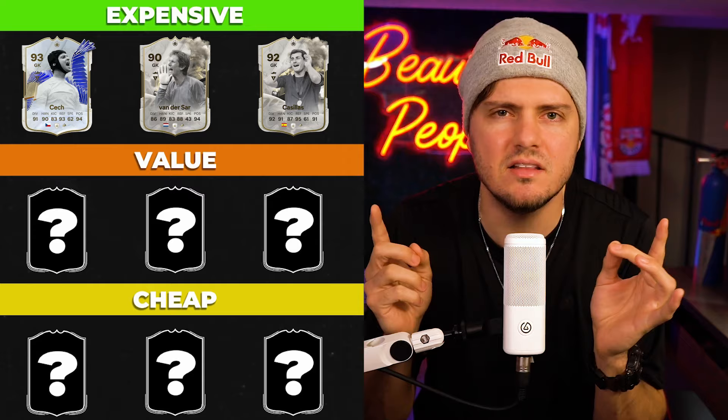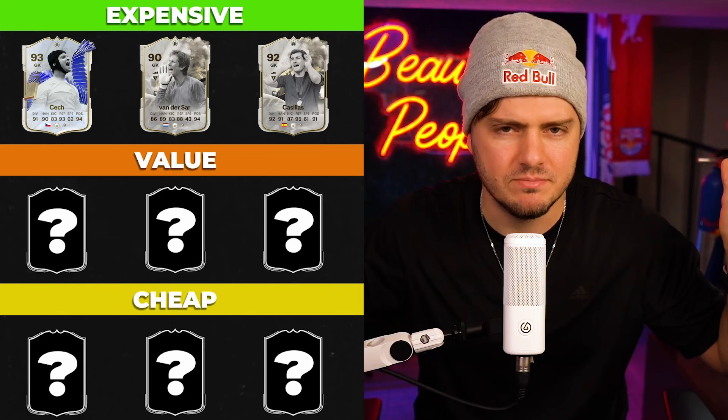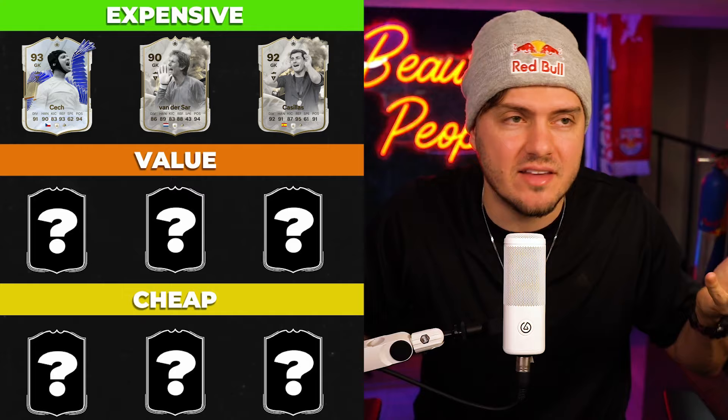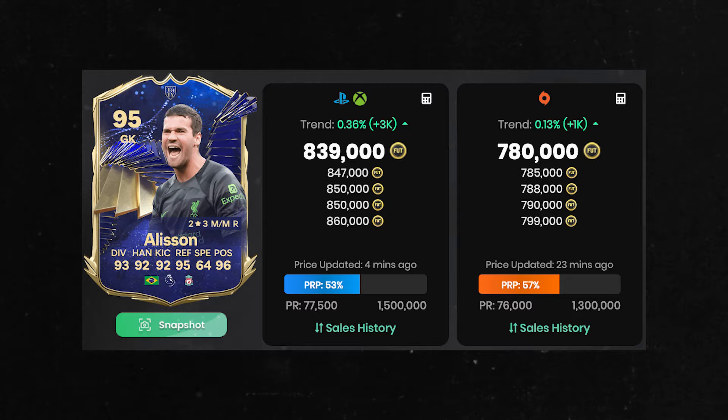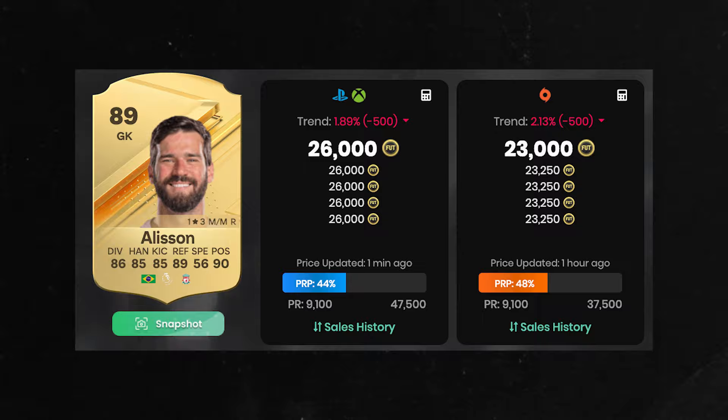The price tag supports it — nearly 600k, he's never been that expensive. Currently game-changing: he's coming off the line, cutting down angles, making miraculous save after save. The elephant in the room — you might be asking where is TOTY Allison. At the end of the day this is my list, but I will say the 95 Allison gets the green light at 870,000 coins. His 89 overall costs 26,000 coins, which is a 33x price difference, so from a value perspective you might be able to do better.